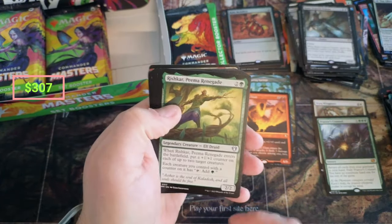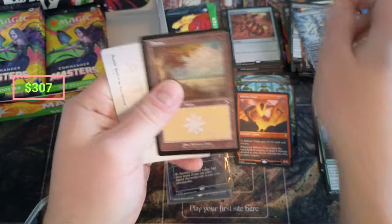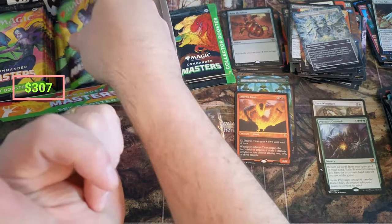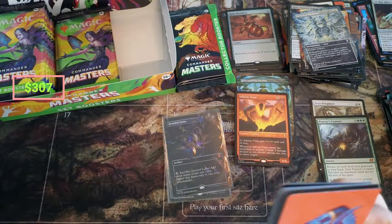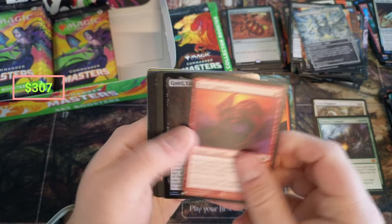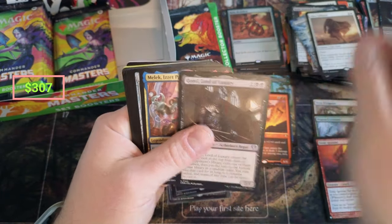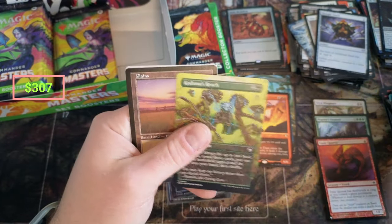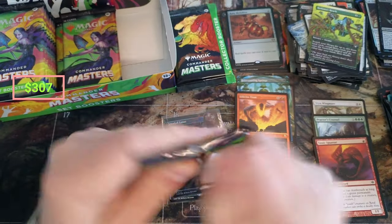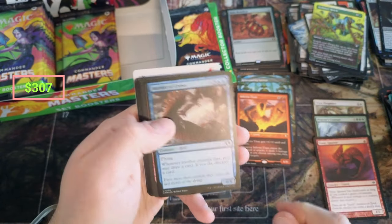Wildwood Scourge, Darksteel Mutation — got a couple borderless there. I don't even know what to say — everything's free now. Those three Lotuses paid for all the boxes. Toxic, Gaunti, Arms Collector, Gaunti, Thought Vessel, Nightblade, Disciple, Reach. Scourge of the Throne. It would just be crazy if we pulled a textured one at this point — that would just be absolutely insane. Am I being greedy?